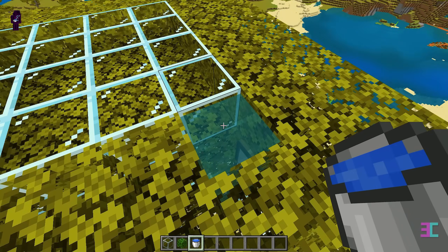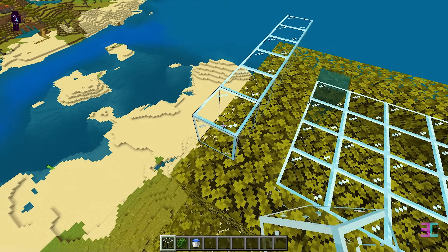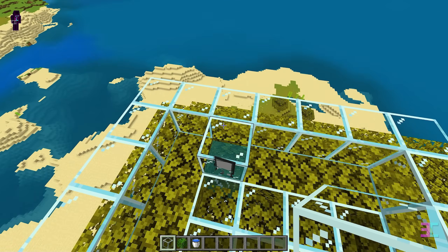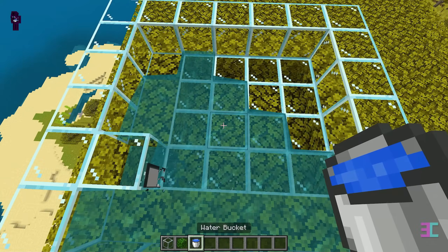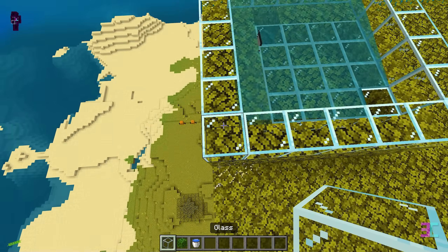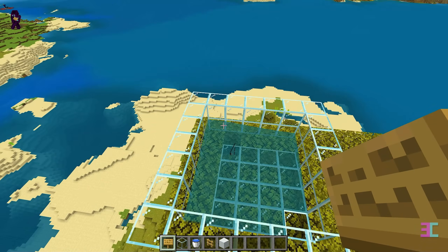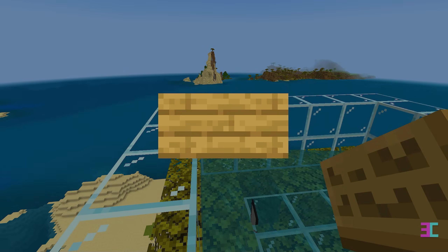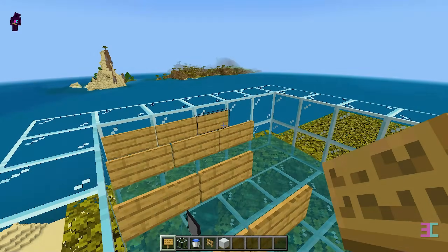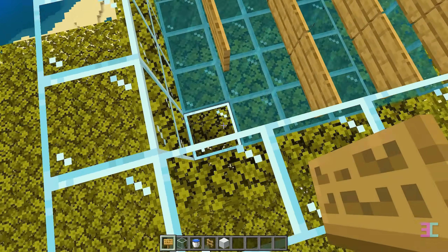Next, place another water bucket against the glass like this. Build a wall of glass blocks around the edge of the platform and cover the gap with a temporary block. Then place a water bucket against the glass block and remove the temporary block. Extend the glass wall by adding one more layer. And then place signs above each block as shown. Fill the entire area with signs, but leave these two blocks without signs.